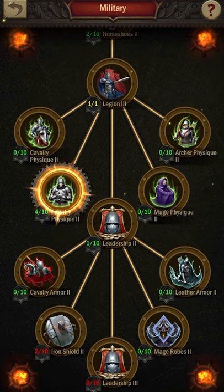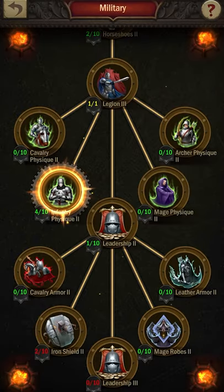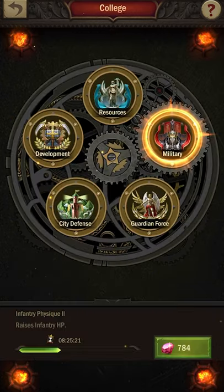Whatever your march is — infantry, archers, cavalry, mage, whatever it is — you can sit there and upgrade it and they can become stronger. Some of these things get up pretty high in the percentage levels. You continually want to increase not only your base stat, but also the percentage of increase as well: 10% attack, 15% attack, 10% HP, so forth and so on.